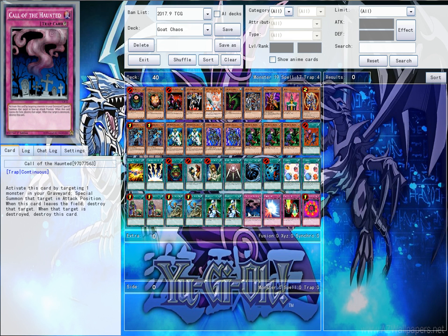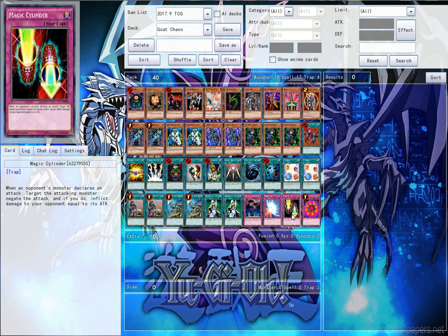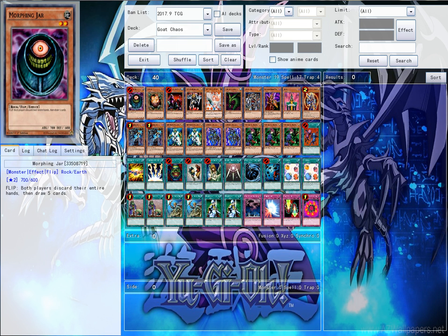In the traps, we have Call of the Haunted just to bring back a monster. Mainly this would be used on BLS or Parshath, but if there's something else, more power to you. Then there's one Mirror Force, because it's Mirror Force. One Magic Cylinder, because it's Magic Cylinder. And finally, one Ring of Destruction. Anyway guys, that's going to be it for this deck profile. I hope you guys did like it, because this is my personal take on it — I just sat down with the banlist and built it myself.